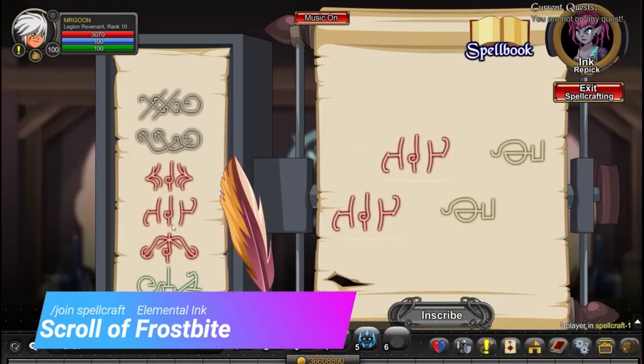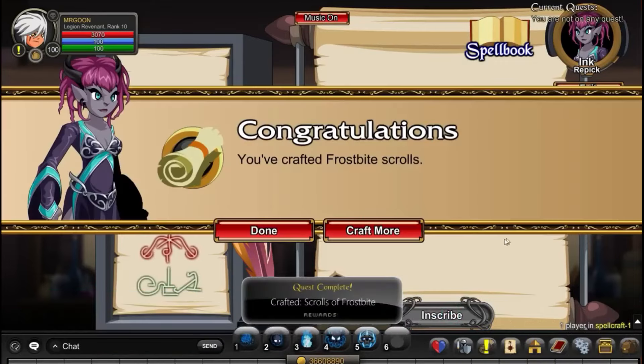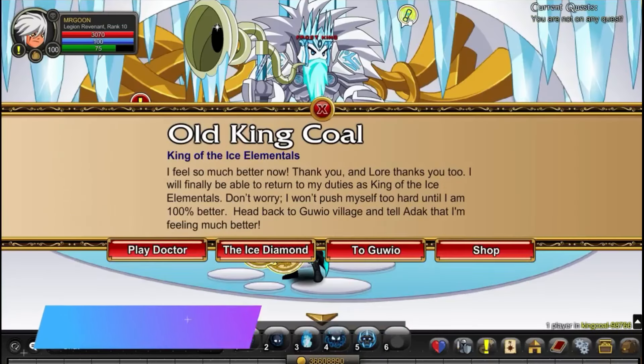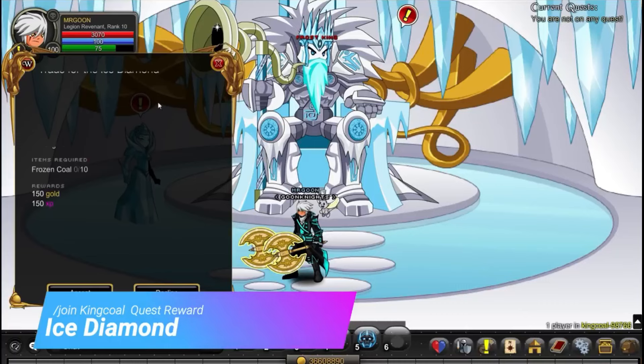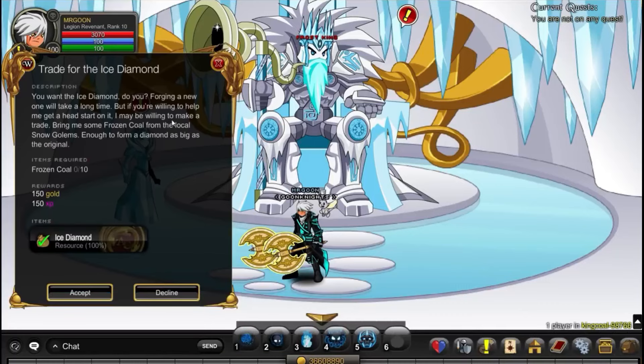This time around, would you believe we're back at Spellcraft? This time you need to use Elemental Ink for your Scroll of Frostbite — just use the simple pattern shown on screen. Next up, /join King Cole — the Ice Diamond is a quest reward from here. You just need to go and defeat some of the Golems in the area.